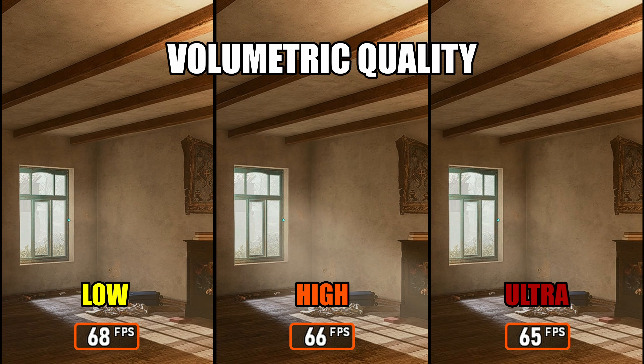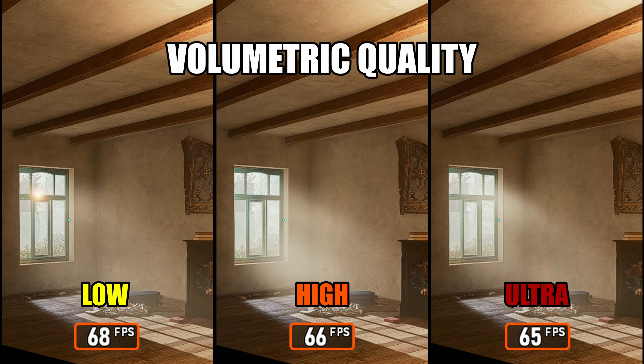Next up is Volumetric Quality, which controls the appearance of volumetric effects like fog, smoke layers, light shafts, and atmospheric haze. Higher settings make these effects look thicker, softer, and more natural, especially in scenes with strong lighting or weather effects. The performance impact isn't huge, but it's more noticeable than the previous settings — mainly in areas with lots of fog or dense smoke. For the best balance between clarity and performance, I'd recommend keeping this on High.